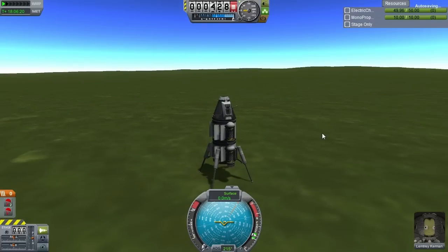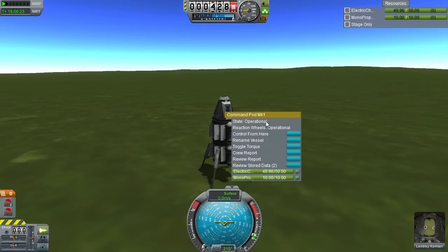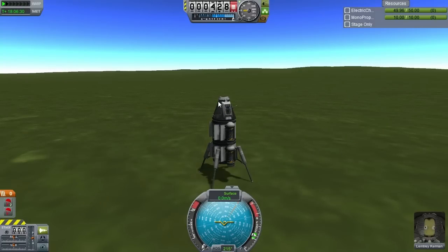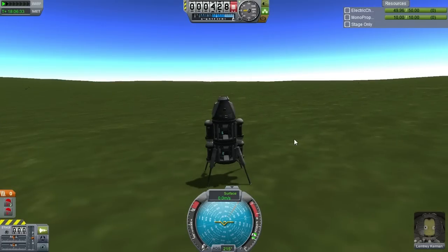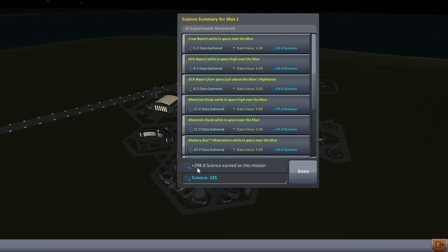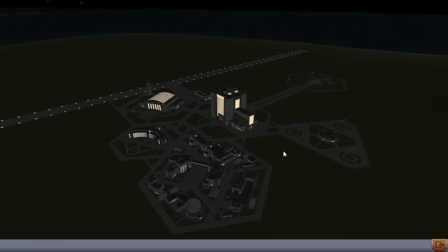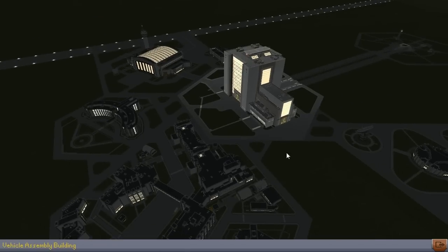We're back, but we're at the grasslands so we wouldn't get new science from a surface sample here. Let's recover our vessel and see how much science we've gathered. 298.8 science — giving us a total of 335. At 90 science per tech node, that's three new tech nodes from just one mission. And it was a simple mission — didn't have to worry about landing, just a simple flyby. Didn't even have to try to get into orbit.